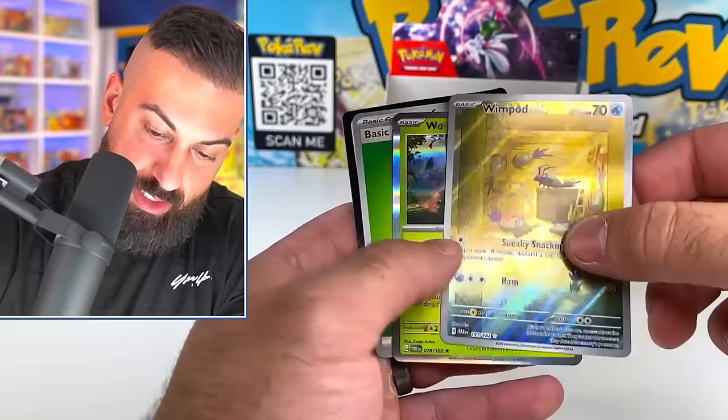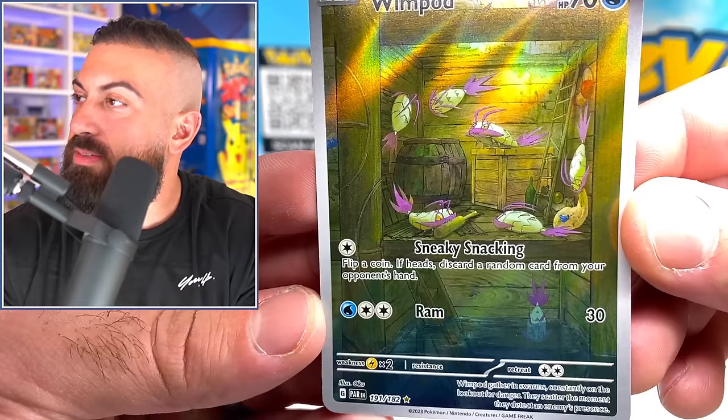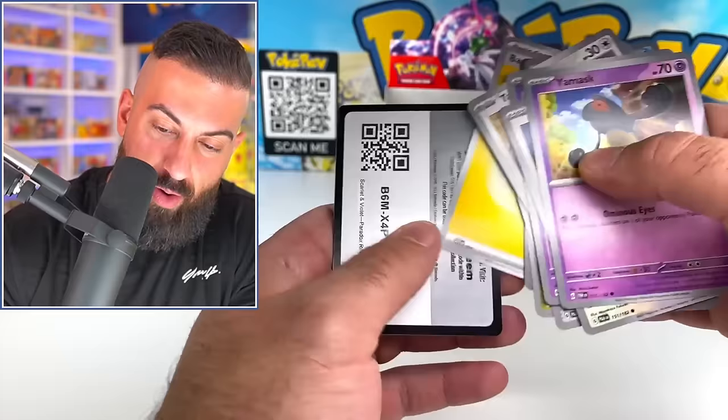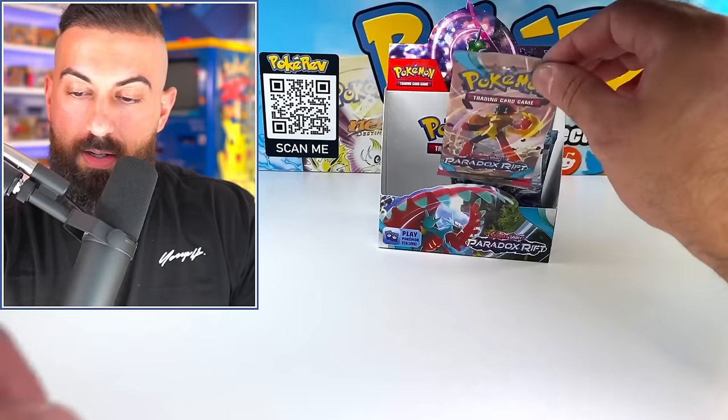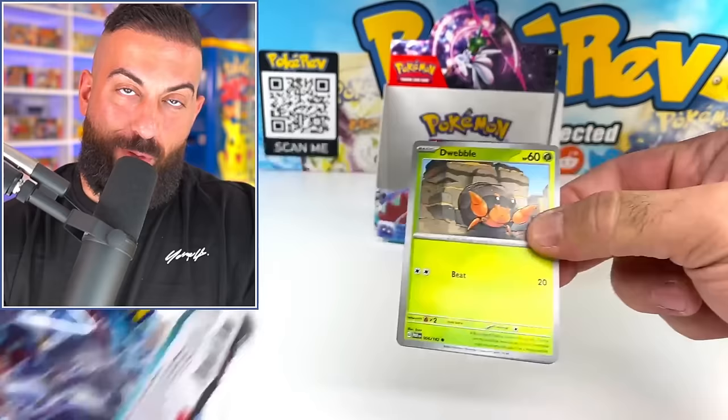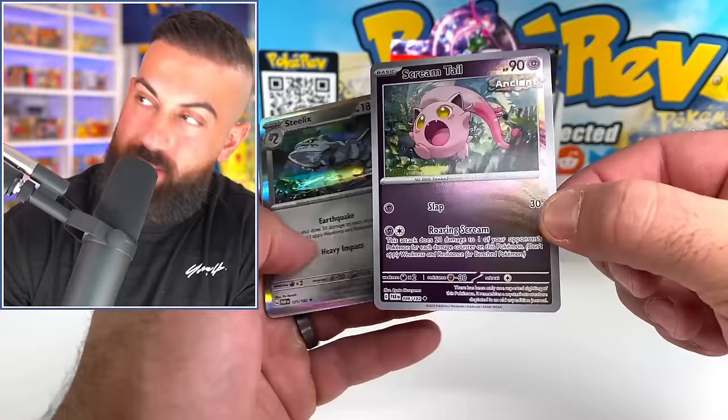We got the Wimpod - what are they living in? Like a shed or something? There's like an ocean underneath it. We have 11 pulls - remember the first box had 12. We might actually do way better overall. Screamtail is pretty sick as a reverse. Illustration rares, I feel like we're slacking on those.